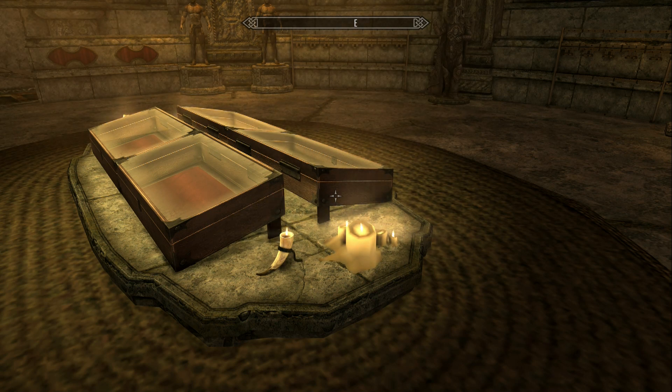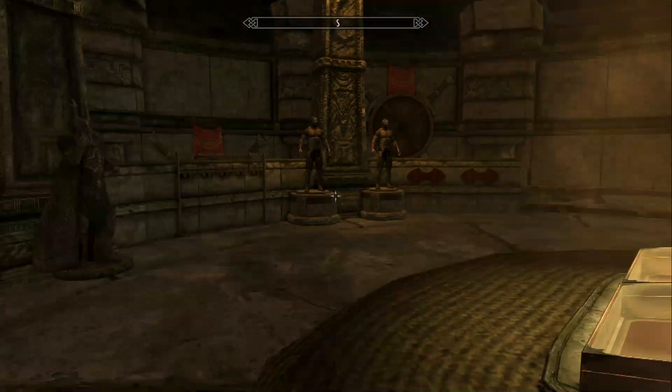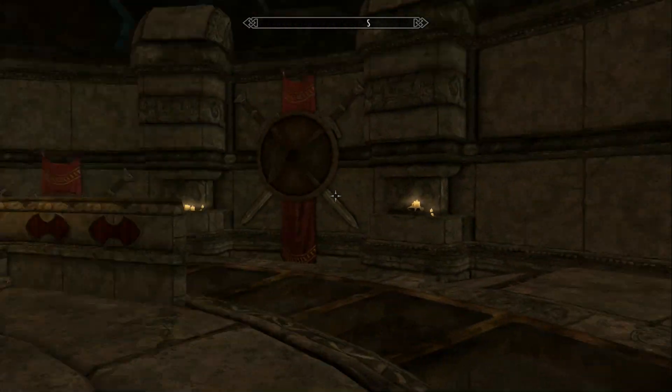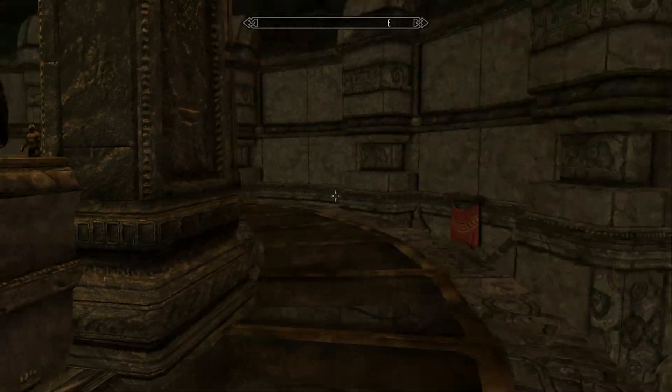If you want to leave that patch on, you can. You can still get in the house and use the house, but all these display cases will have that blue effect that I don't like. Now, if there is some other patch that takes care of that, great, but I wasn't aware of one, so I just turned it off. If you really have to have the unofficial patch, you're going to have some annoying blue stuff. I don't know of another patch that gets rid of that.